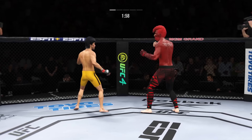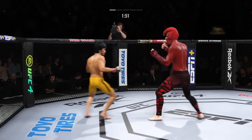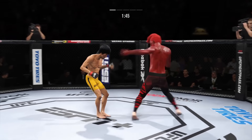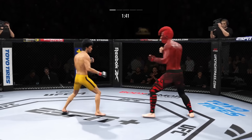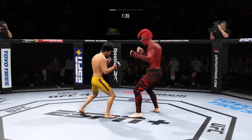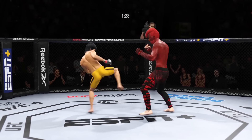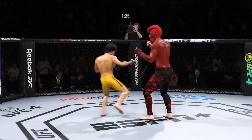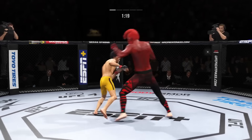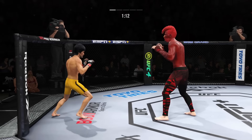Nice counter punch there as he continues to make good use of his advantage in reach. Look at him working at trying to shut the liver. He's throwing every part of himself into these big leg kicks. Huge drop there — lands the double jab. Those are going to start to take their effect. Right hand landing.